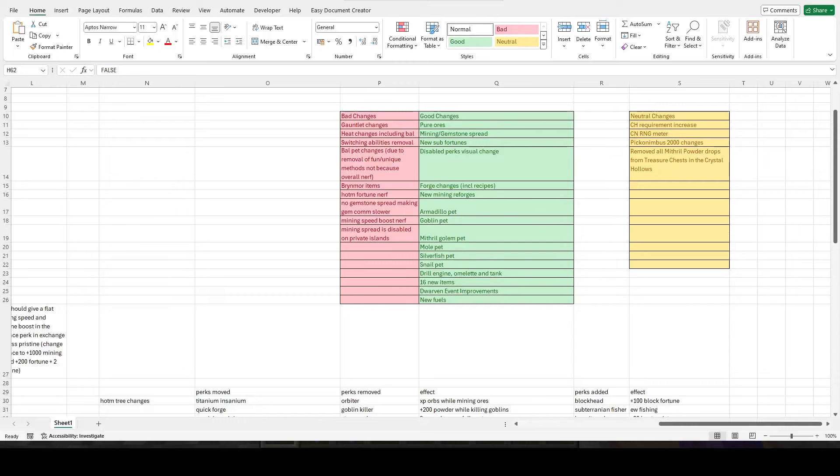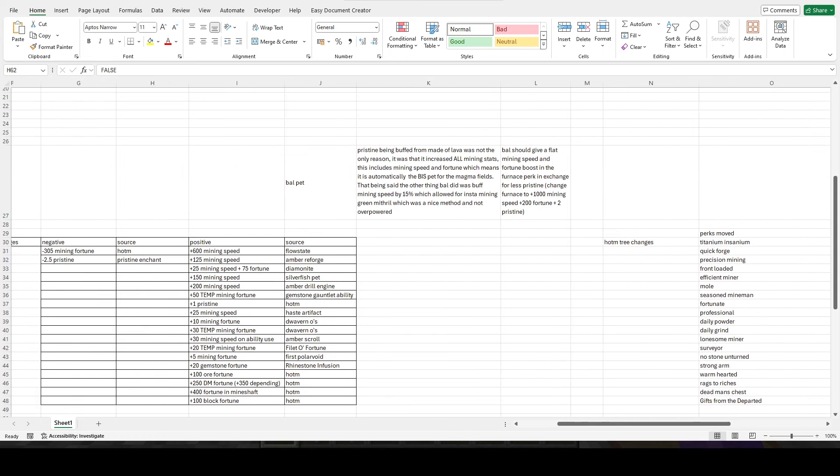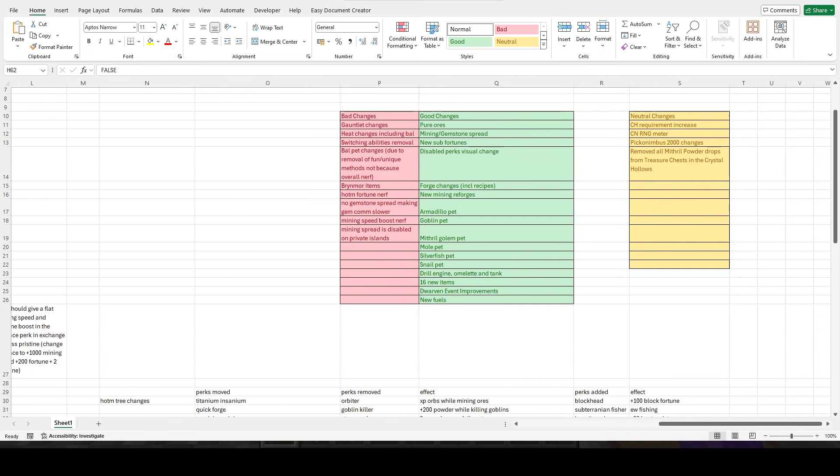With the alpha update changes to mining now live, I wanted to go through all of the good, bad, and neutral changes to get a better opinion of the update. In general, the good changes of this update are the pure ores mining and gemstone spread.